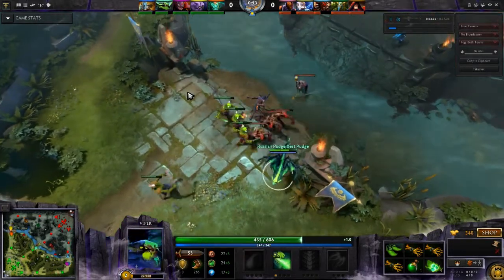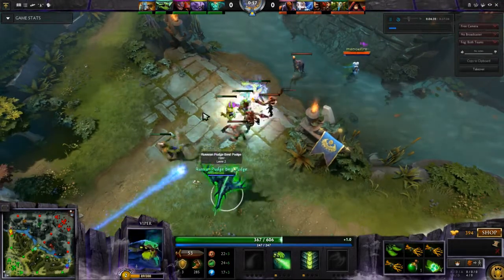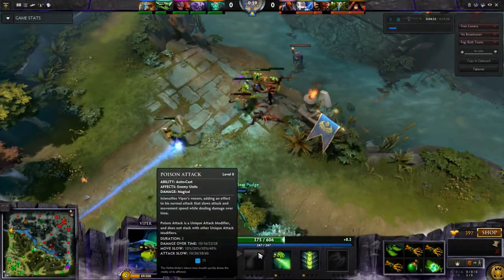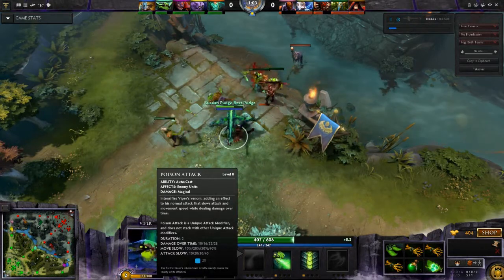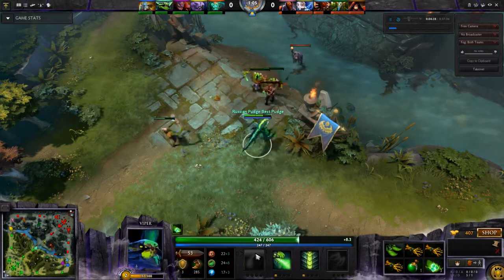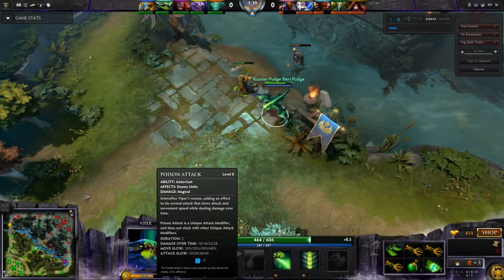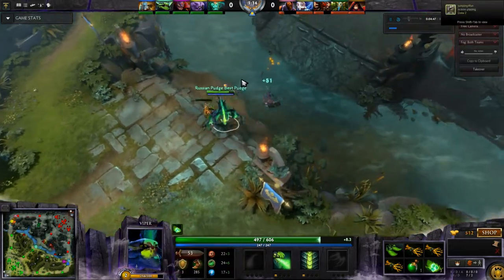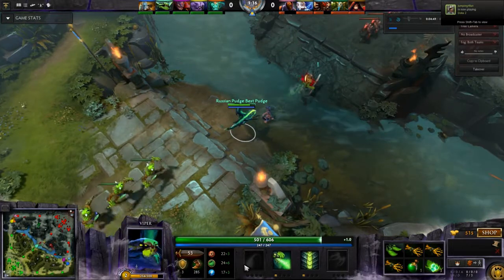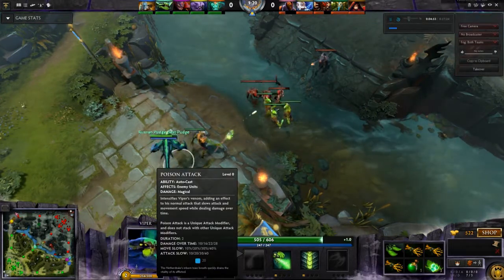So you don't want to be leveling this up too early and spamming it crazily. But when you go into the mid game, it becomes a very potent damage dealer. It applies an attack and move slow to your enemies, scaling from 10% up to 40% move slow and 10% up to 40% attack slow. It stops your enemies from running away and stops them doing as much damage to you. It also provides a little bit of damage over time.